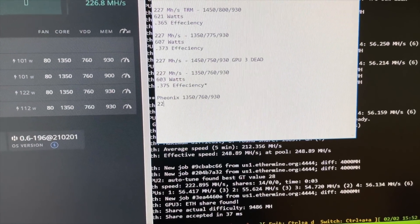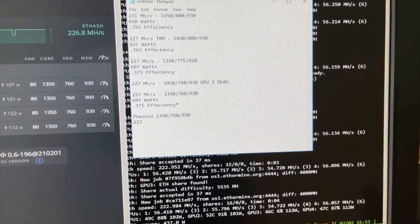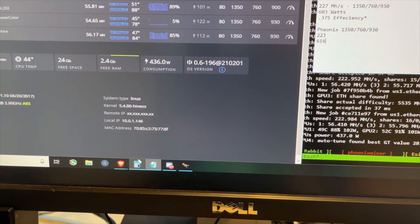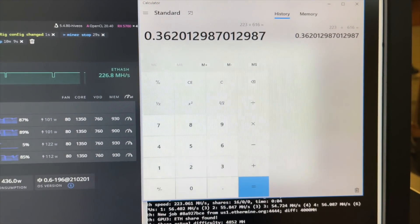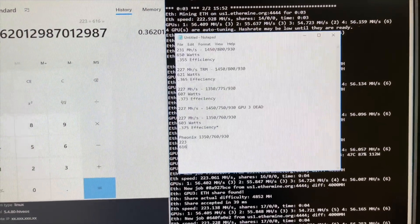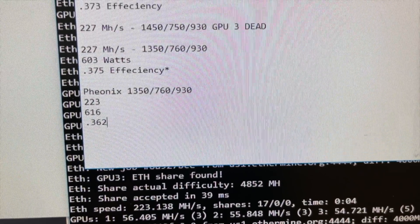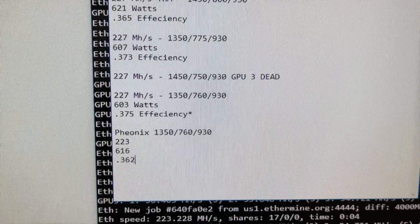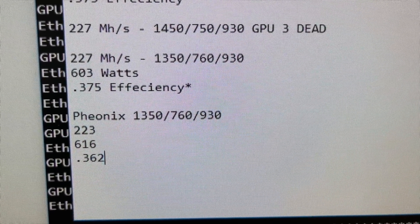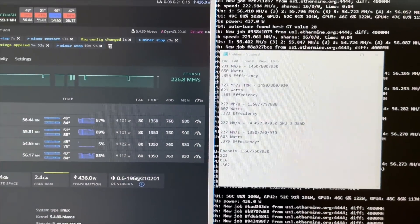So we're hitting around 223 mega hash and about 616 watts. Let's open up the calculator — 223 divided by 616 gives us 0.362 on the efficiency. Our wattage is up and our performance is down compared to Team RedMiner. We were originally at 0.355 with Phoenix Miner, so the overclocks improved things, but in comparison to Team RedMiner, it's not good. Team RedMiner seems to be the way to go right now, and we just proved it.